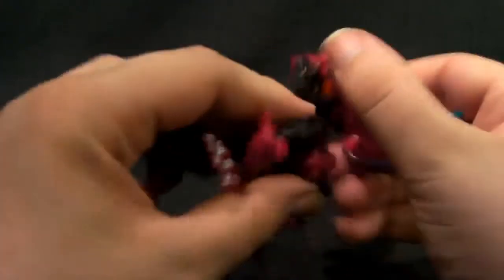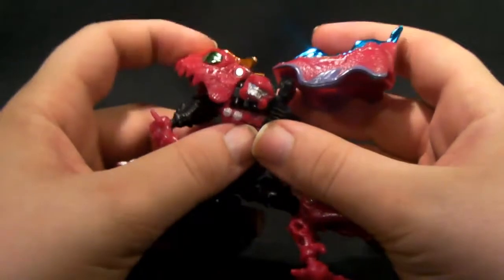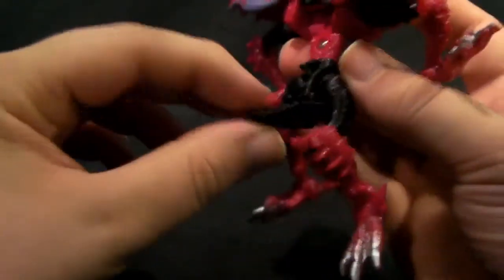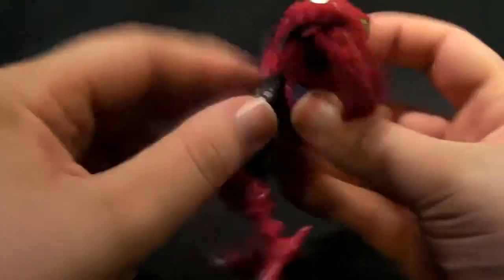Fold it down, this part swings across and the head just sits in there. The shoulder pad is made from the top of the frog's head, and this other one becomes a shoulder pad as well. Fold up the butt flap — it should tab in at the back there, but it doesn't.